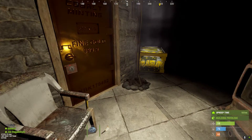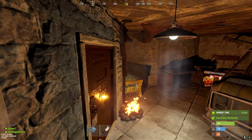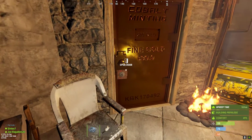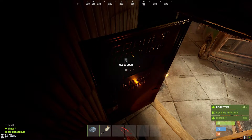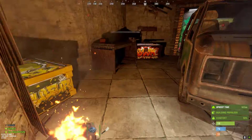But as soon as you put some light sources in there, you start reflecting. It's a really nice skin. As you can see, the more light sources, the more interesting it gets.